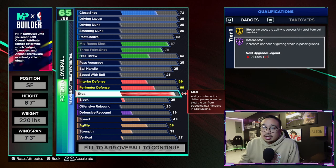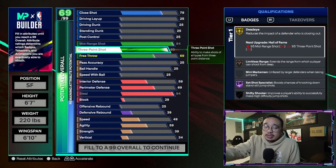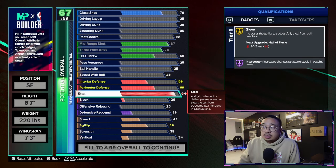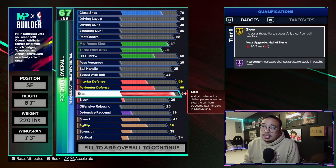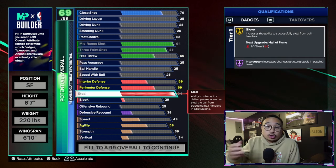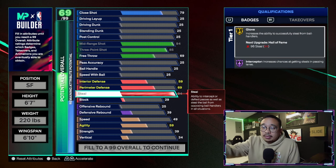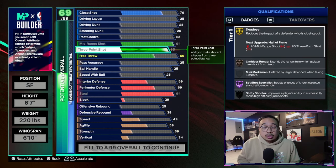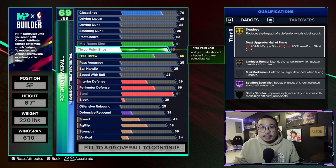Compared to the max wingspan build — sure, you can get 99 steel and both badges to Legend, but you can't go any higher with your shooting. At least with the shorter wingspan build, you have higher shooting, better badges, and all you're giving up is Legend Glove and 99 steel. Think of it this way: max wingspan gets you 99 steel and both badges on Legend but low shooting. The shorter wingspan still gets you 94 steel and Legend Interceptor, but only Hall of Fame Glove — and your shooting attributes and badges are way better.